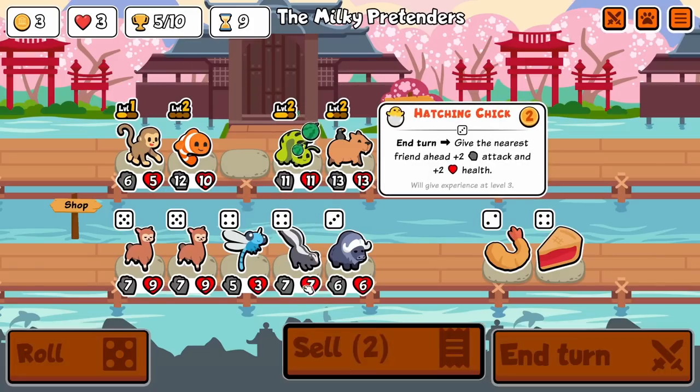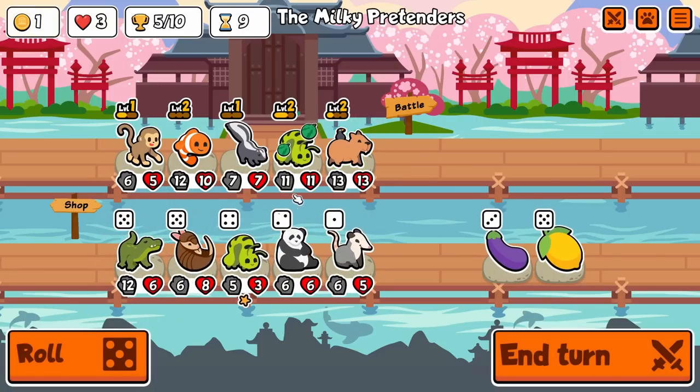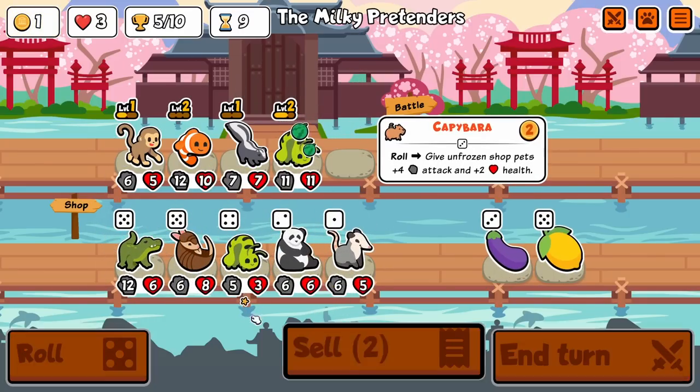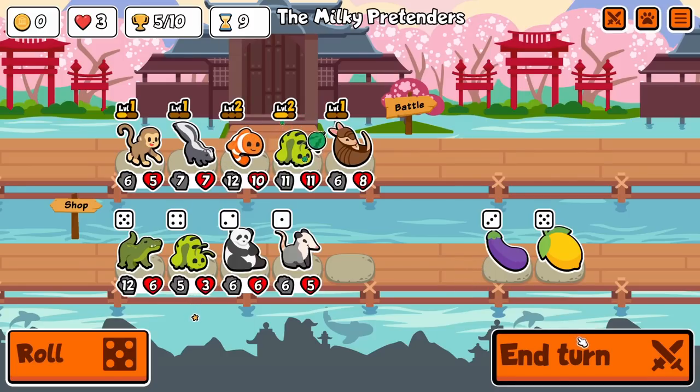Get rid of hatching chick. We've got the armadillo! We don't care about that but we do care about this — okay, okay, we're starting to look good. We are coming together very quickly.